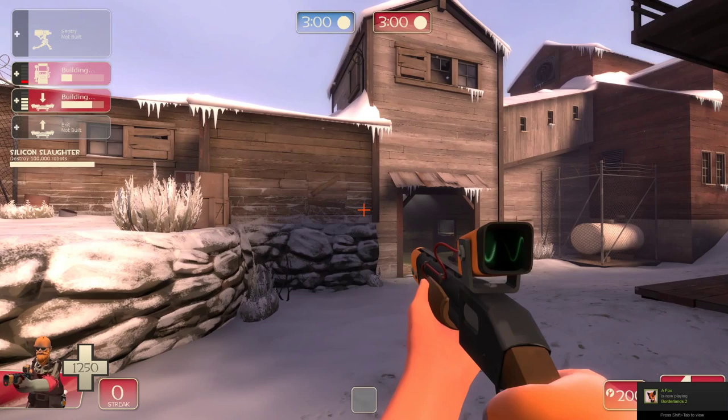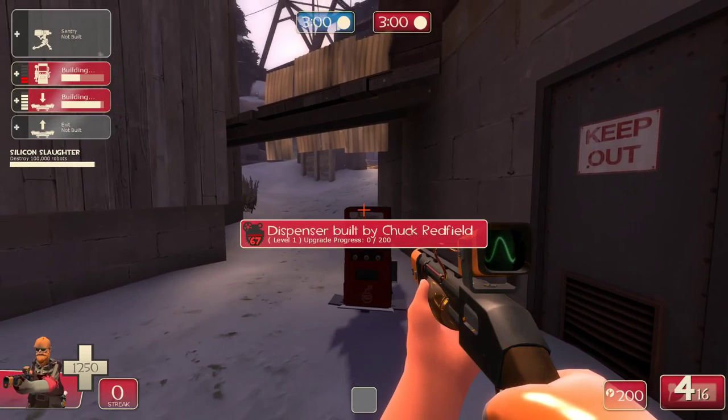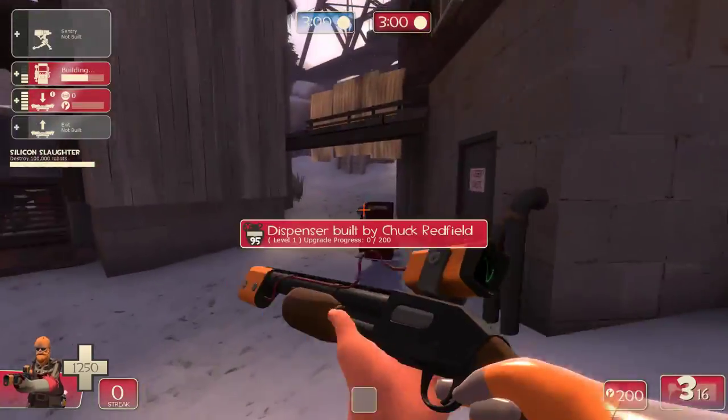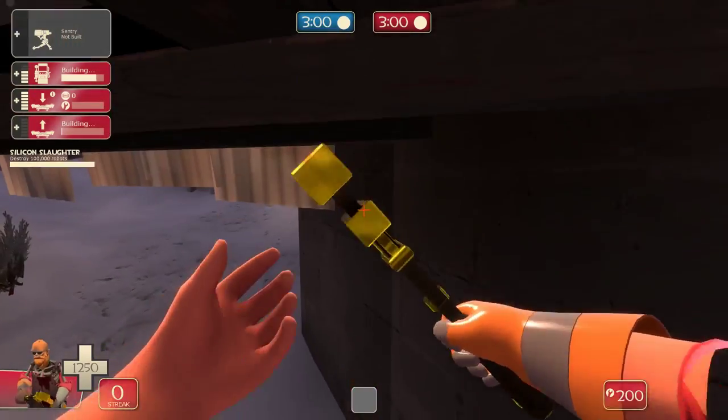So you come out of spawn, place your teleporter, go to the supply cabinet to get more metal so you come out with a full 200. Spend 100 on this dispenser, go over here to grab the metal there for the 125 for the teleporter. Hop up on the dispenser and jump and just put that on the shelf.